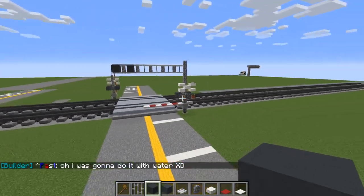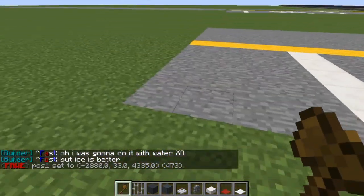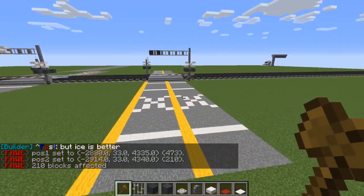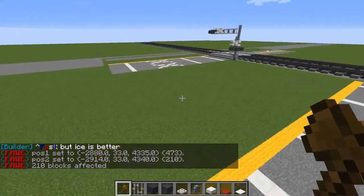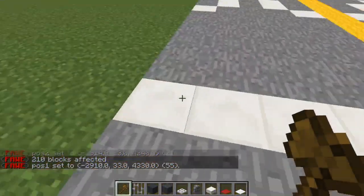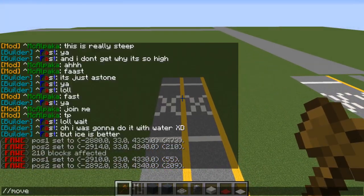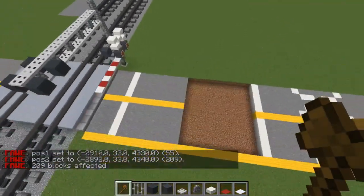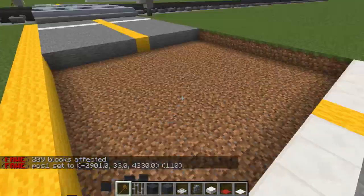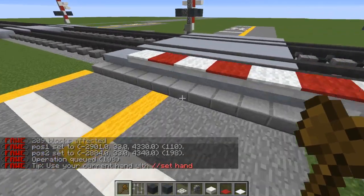We're going to modify this road so that it's two lanes wide, so if you're building this, just make it two lanes wide. I recommend moving this thing back — I didn't do that for this one, but you probably need more stopping distance, maybe like ten blocks. I'm using WorldEdit just to make it a lot faster, otherwise this tutorial would take forever.